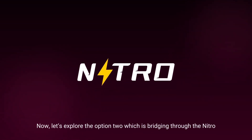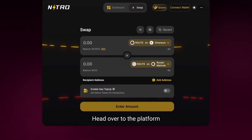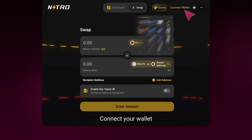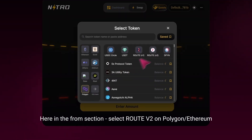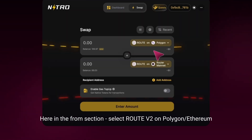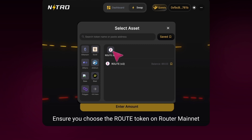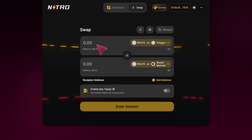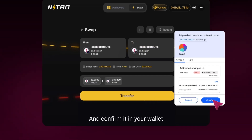Now let's explore option two, which is bridging through Nitro. Head over to the platform, connect your wallet, and select your preferred chain. In the From section, select Route V2 on Polygon or Ethereum. In the To section, select Route V2 on Router Mainnet. During the swap, ensure you choose the route token on Router Mainnet. Enter the amount, click Continue, approve the transaction, and confirm it in your wallet.